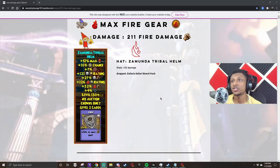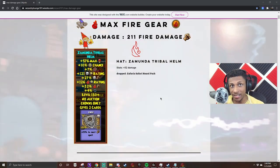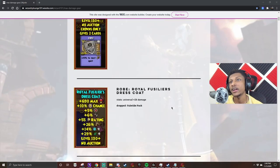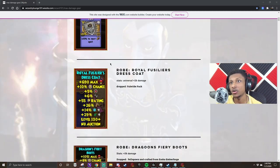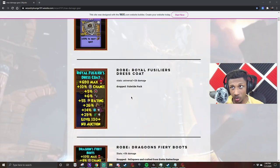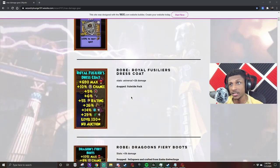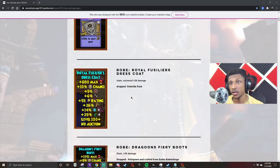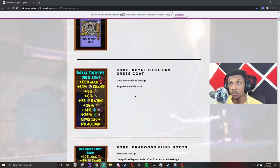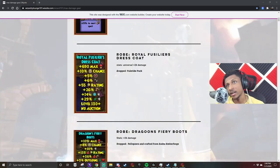Here's the gear you're going to need. You're going to use the Zamata Tribal helmet - you're using this helmet because it gives you the most fire damage. You're going to use the Royal Fearser's Dress Code robe, which drops out of the Yule Tide packs that only drop during winter. Winter is right around the corner, so if you're watching this in November you might want to anticipate getting this if you're going for 200 plus damage on fire or storm.